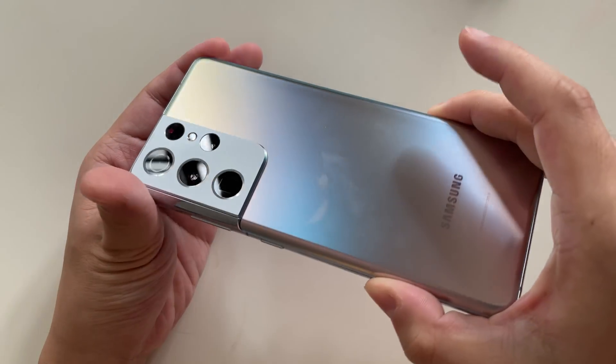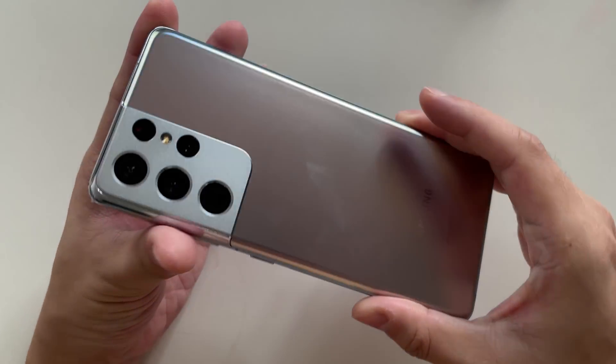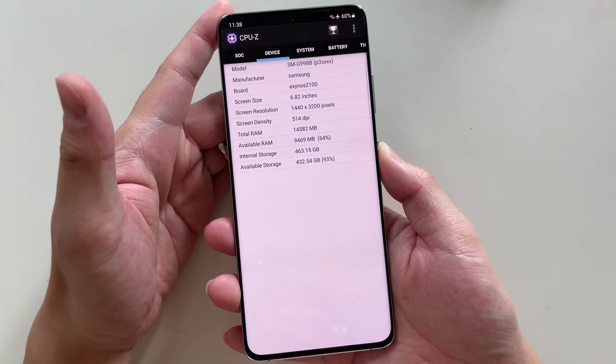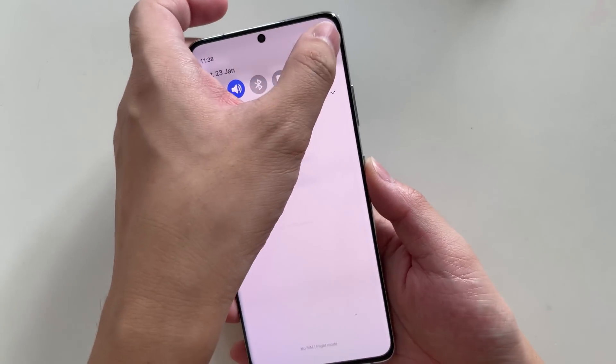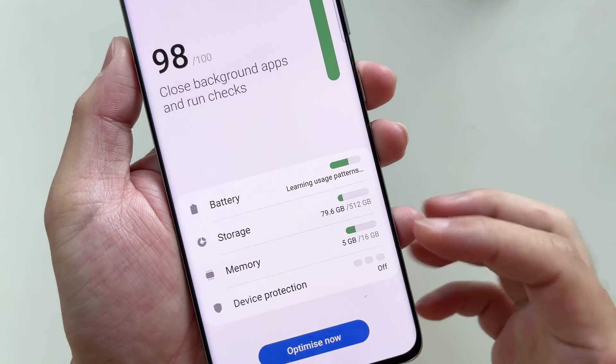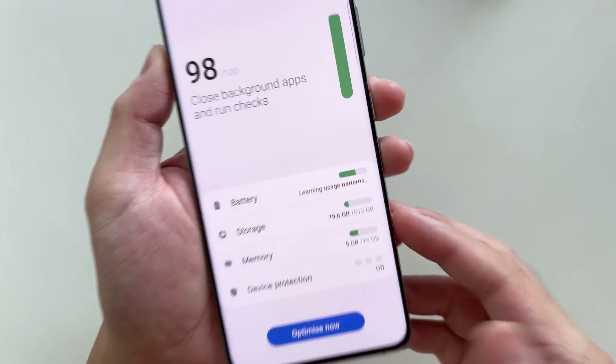By the way, this silver edition of the device looks amazing in hand — I just can't stop appreciating the beauty of it. This particular unit is the top-spec model with 16GB of RAM and 512GB of storage.